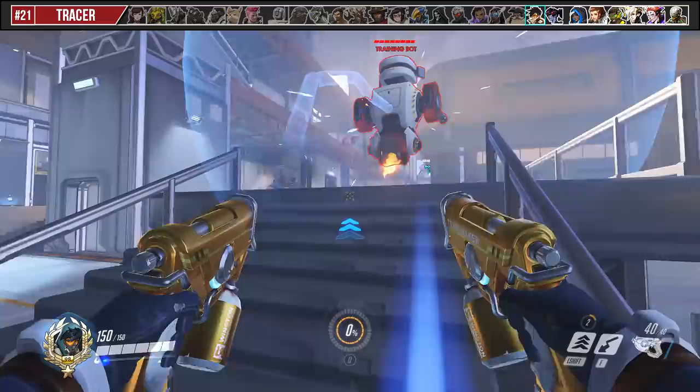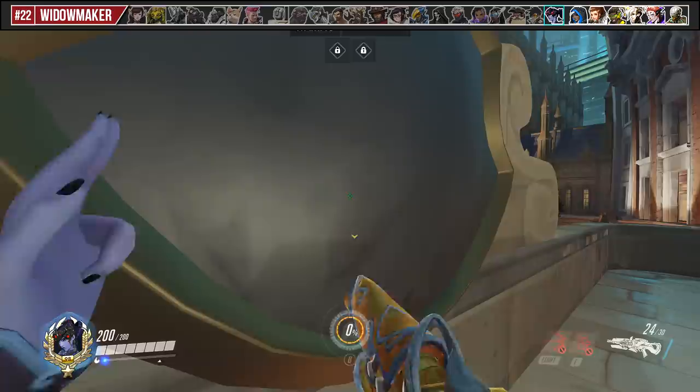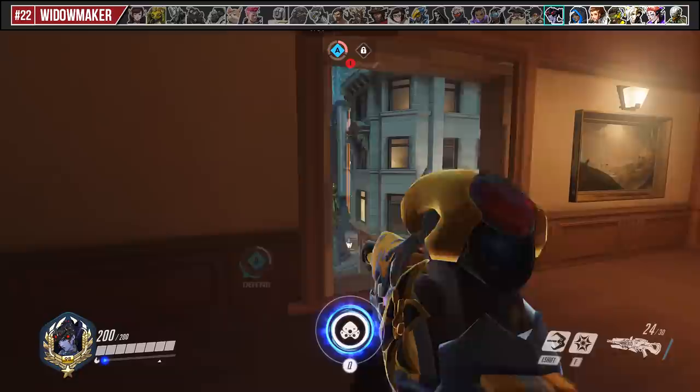For Widowmaker, her ultimate is just a press of a button, so the most important tip is actually when to use it for the best value. If you're on attack, use it proactively to help your team engage or secure a pick. And if you're on defense, use it reactively to counter the attacking Widow's ultimate or just before an enemy's engagement.